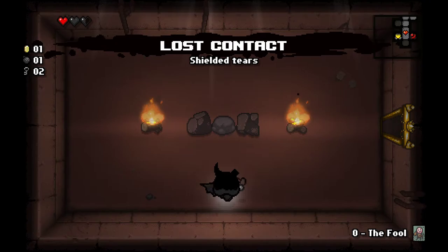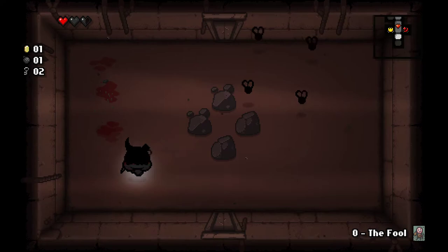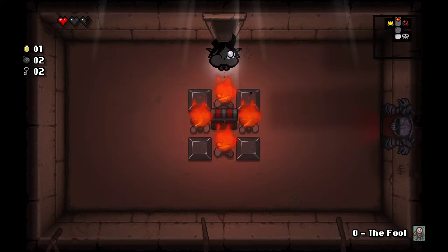What is that? Shielded tears — oh wait, that means I can actually block projectiles? That is amazing. I won't be able to find out if I can or not because this room has enemies that don't fire any kind of projectiles whatsoever.